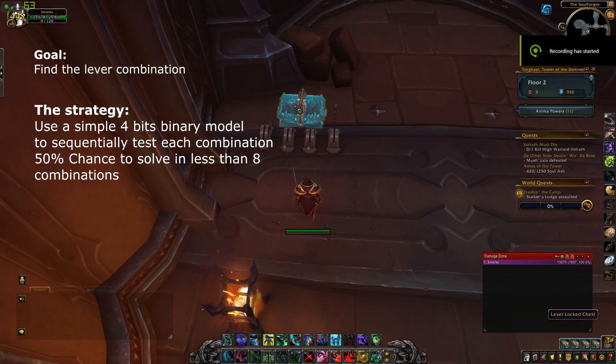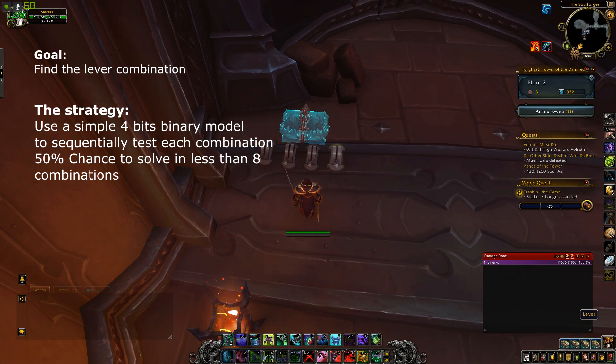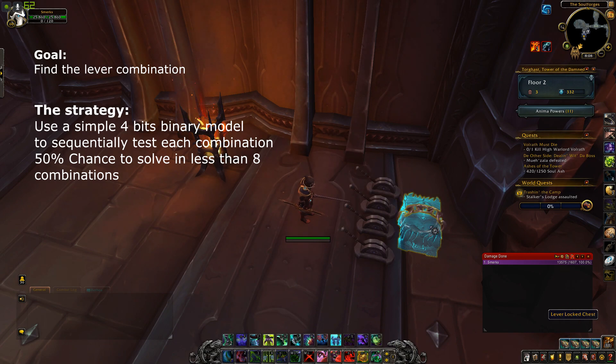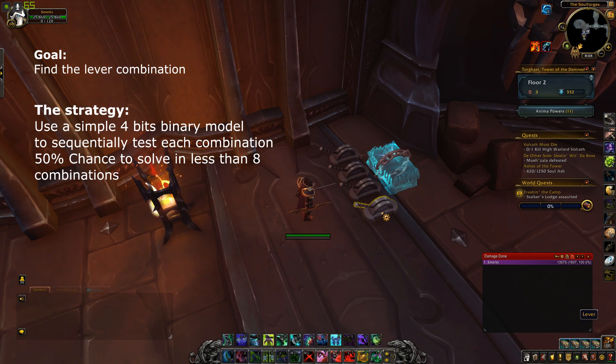This is a different type of chest in Torghast — the lever lock chest. When you find it, it will all look like this, with each lever facing one way. You'll have one chain. It's not similar to the key one. In this case, what you need to do is find a combination — essentially a combination lock type scenario — of zeros and ones, or on or off, or up or down, in order to remove the chain.